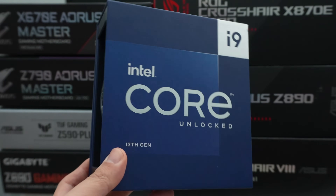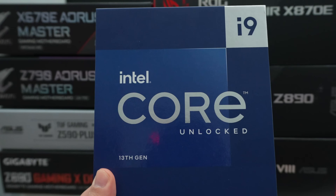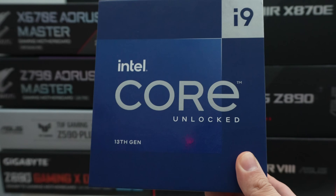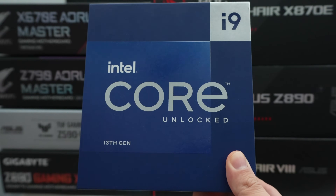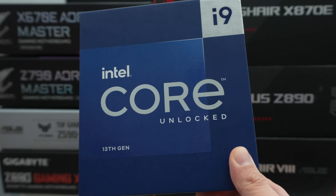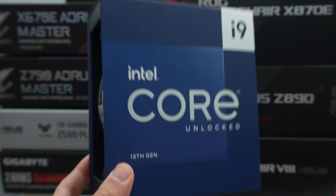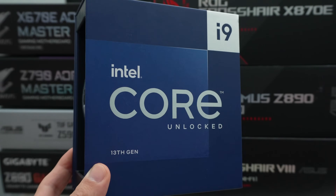Next we have the 13th gen flagship, the Intel Core i9-13900K. This is more of a semi-prosumer workstation class processor because it has a lot of cores — 8 P-cores and 16 E-cores, with hyper-threading on the P-cores, giving it a total of 32 threads in Windows. It does use a lot of power, but it gets the job done.